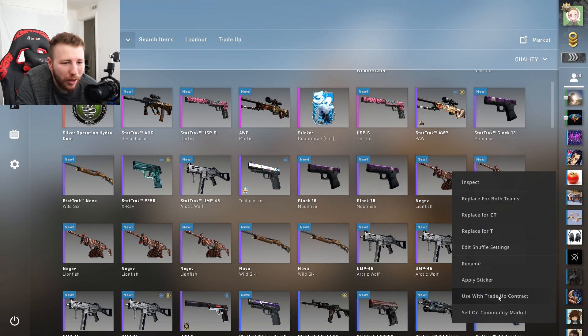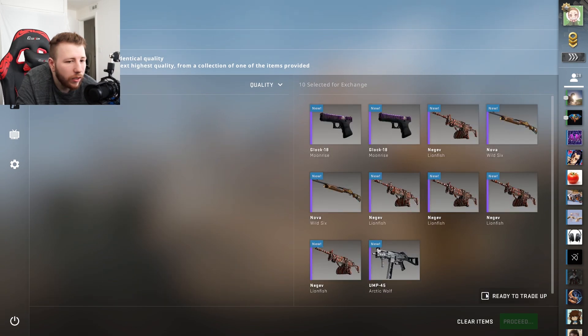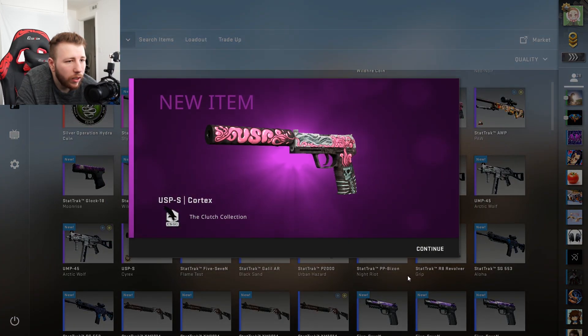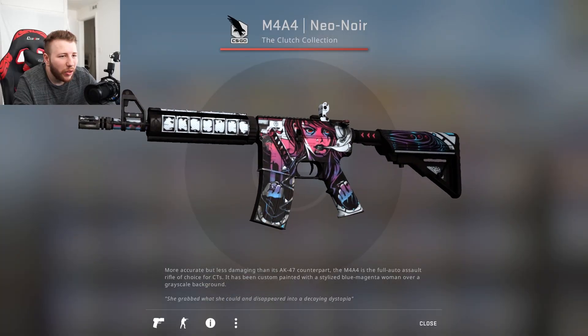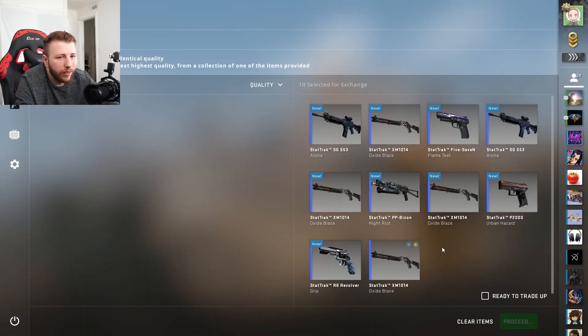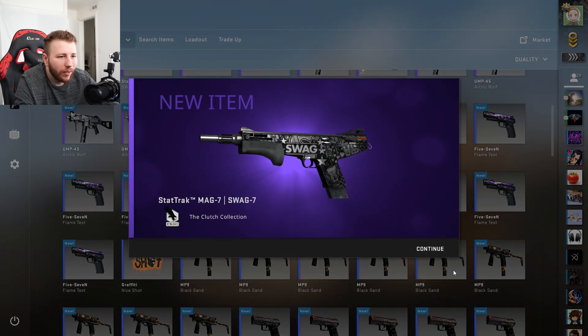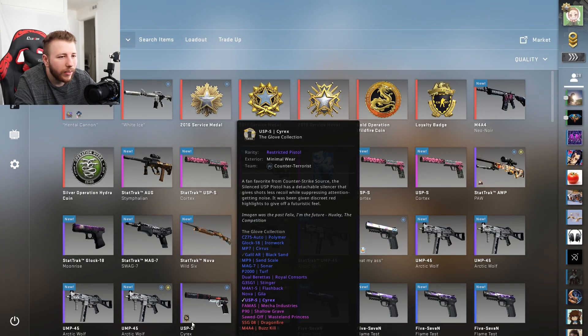I'm gonna do a trade-up real quick because these freaking Negevs — get these out of here. It's not the craziest thing. I mean it looks nice — it does honestly look really nice. You know what, let's just do it just for fun. Swag Seven stat track — nice. Dealing for like a dollar, great.